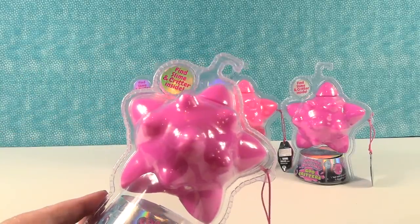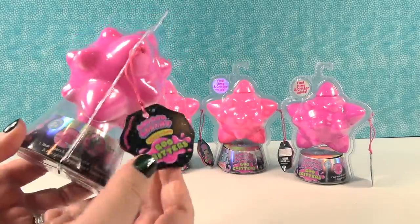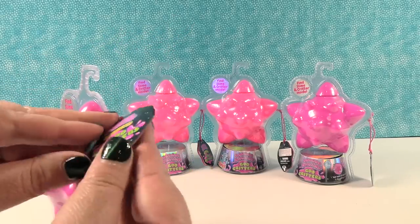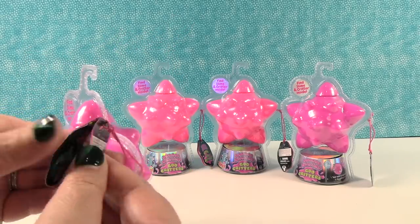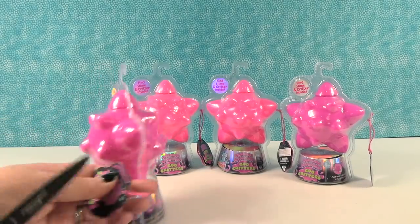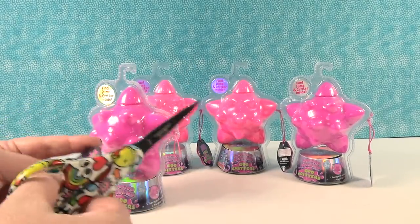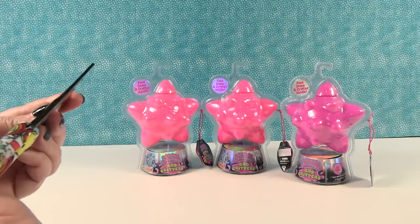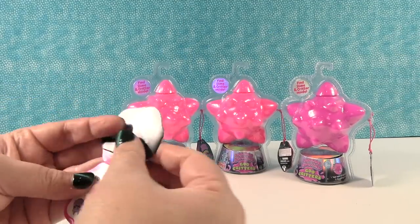So this says find slime and a critter inside. Now we have not opened these before so we're excited to see what these are like. Let's open it up. Is there a checklist in here? There's a checklist. I'm snipping that off. So Paul's going to take the packaging off one of those so we can get started while I show you this checklist.